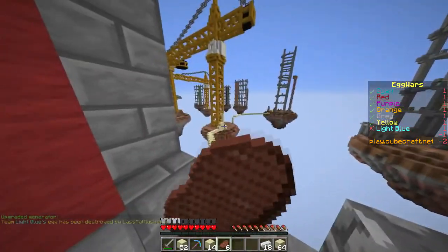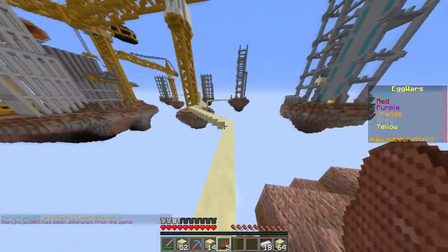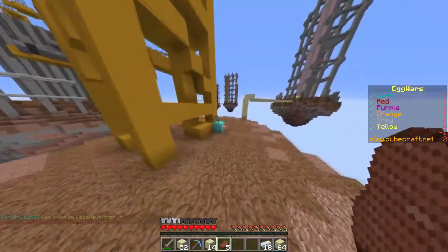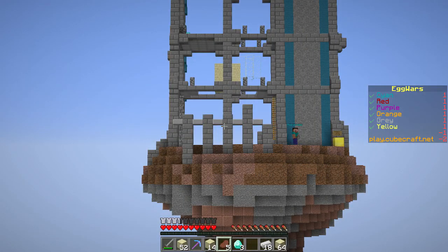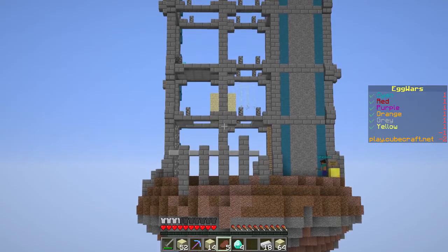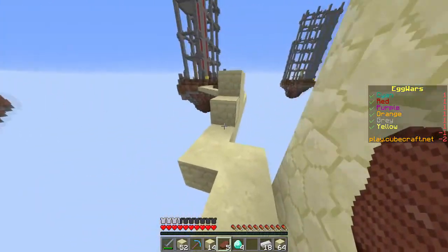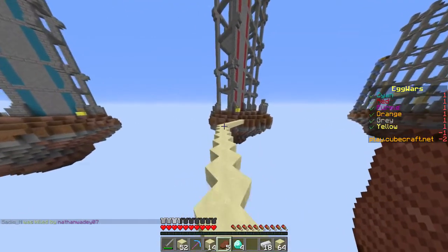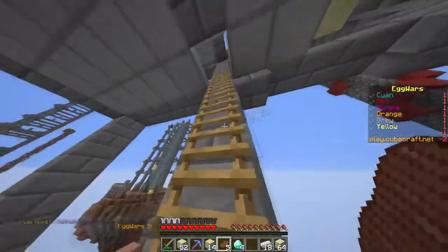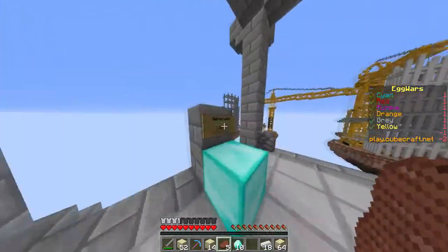Let's run back to that island and grab some more diamonds. We need ten diamonds for that... actually we're just gonna go over here. That guy still doesn't have any armor — I don't know what he's doing. Cyan team, you're an amazing dude. There are two Steves actually. We're just gonna go back and get some more diamonds. We're not gonna upgrade our diamond generator again for now because it costs 25 diamonds — I'd rather spend that on iron armor.